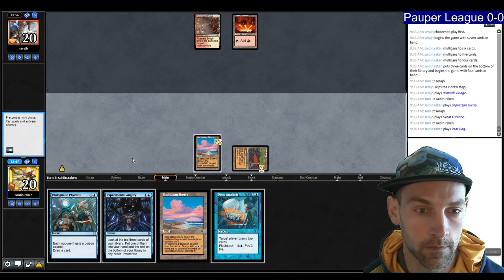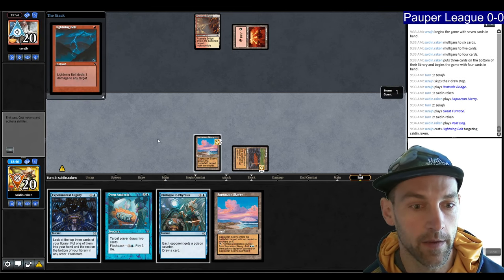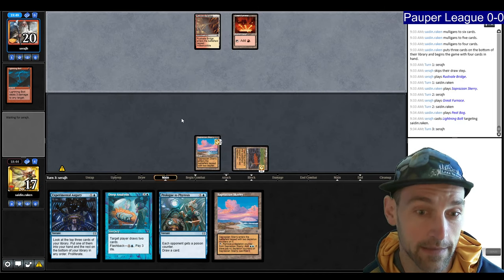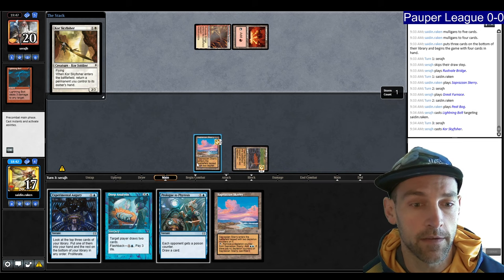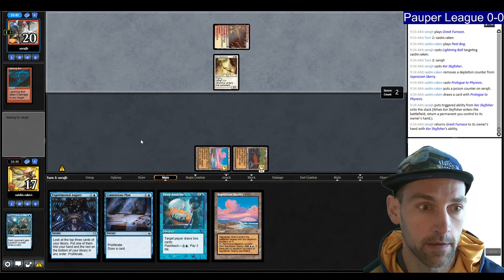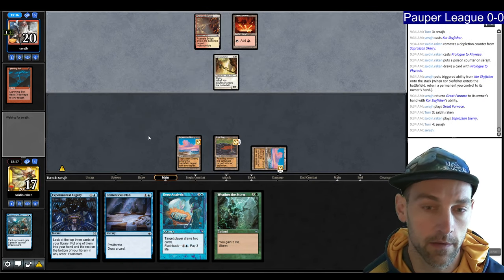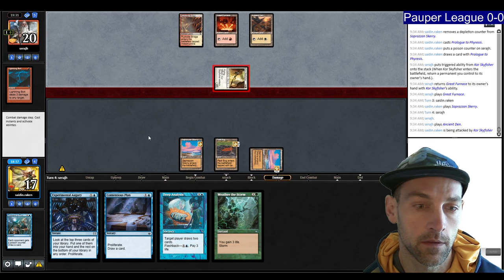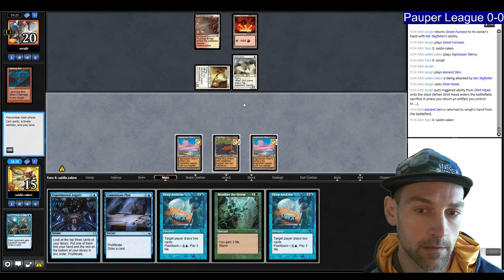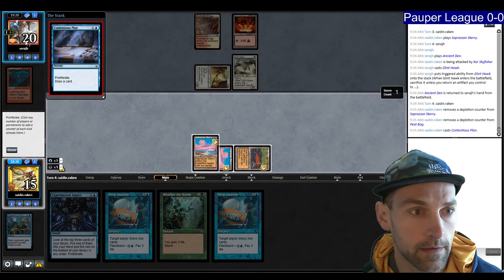Peat Bog out. If they tap out, I can cast Prologue — getting proliferation as the first thing I do will put me in a position to win. There's a Skyfisher. We go Prologue and now have double proliferation. They pick up their land and replay it. I play Scary and pass, looking for a green source to weather. I get in for two. There's a Glenhawk picking up a land — they might have double Pyroblast, but I can't play around that. We play Contentious Plan and they didn't have a Pyroblast. We pass the Chalice.